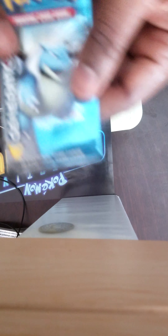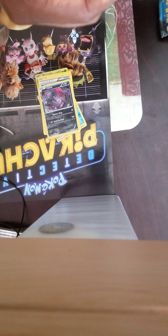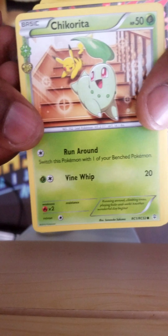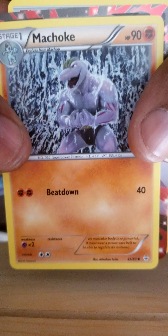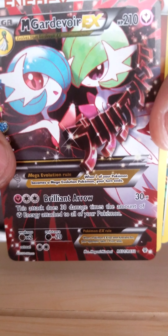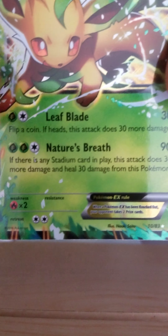Second pack — I guess there's no code card in those. Reverse Holo Snorlax. Looks like I'm getting a full arc somewhere, I see it. Look at that — Full REX. Energy, another Full REX, Leafeon.